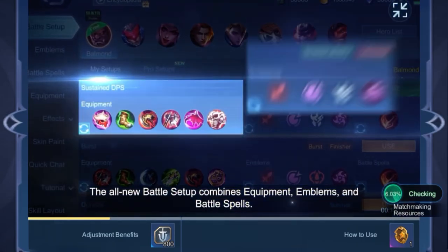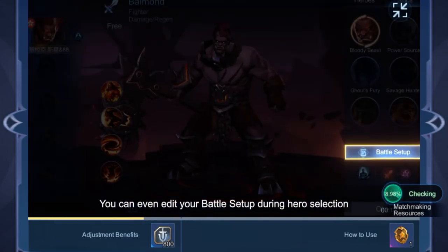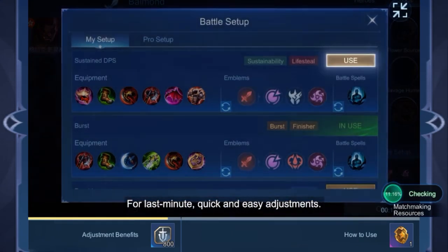The all-new Battle Setup combines equipment, emblems, and battle spells. You can even edit your Battle Setup during hero selection for last-minute, quick and easy adjustments.